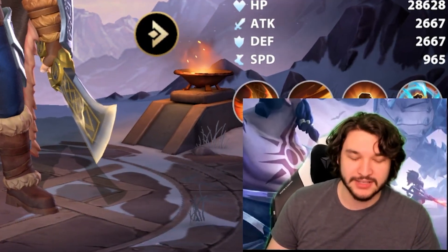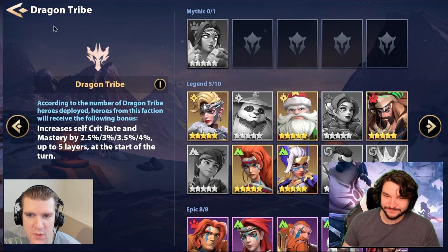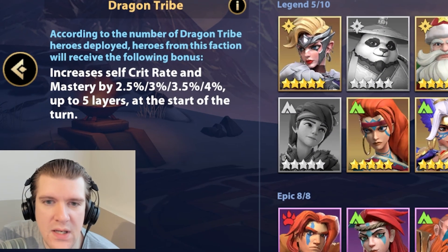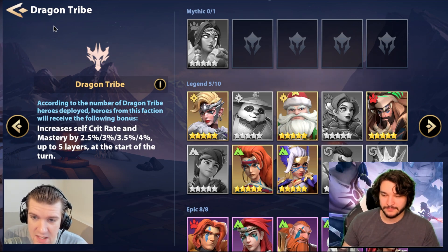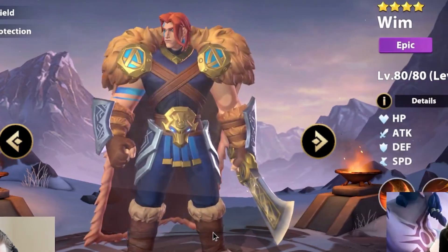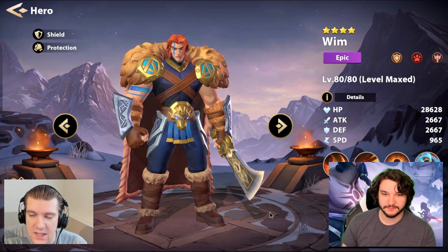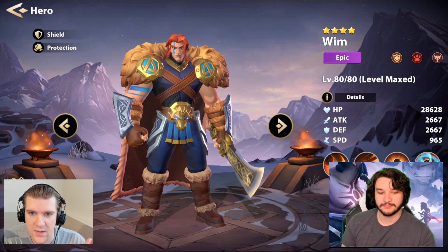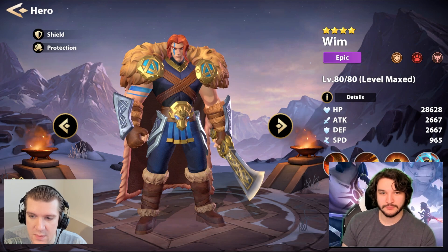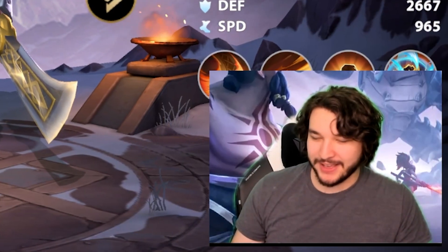I still use Whim in 90% of my comps to this day because surviving in this game is horrendously hard. A lot of people say to regress him once you get Katherine, and I couldn't disagree more — I would pair him with Katherine and he works really well with her. Even with the high damage in this game, you can stack the shields since they both have three-turn cooldowns at Exclusive 3. He's also great at covering when Katherine doesn't have a shield up, so you always have a shield available.